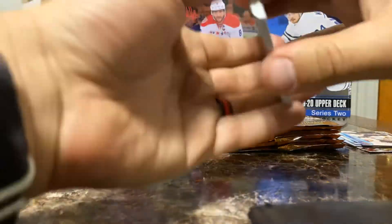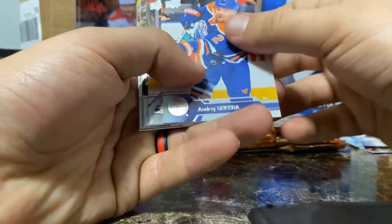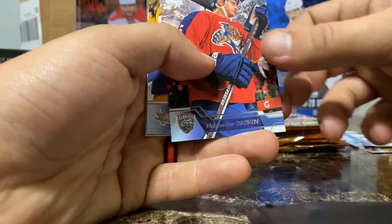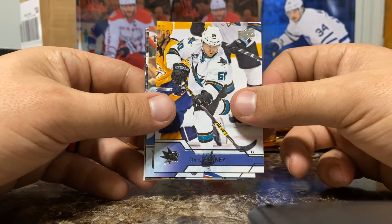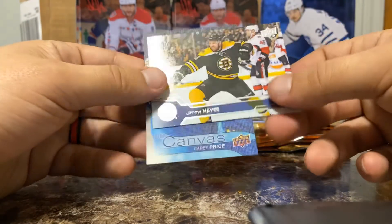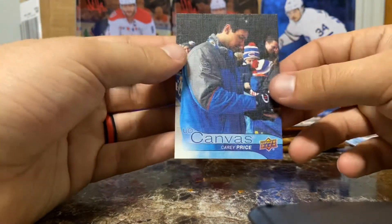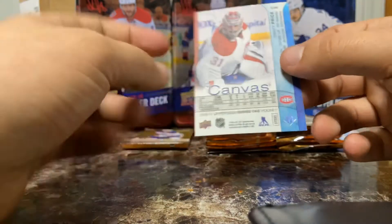Not really expecting to get a Relic out of this — not really Relic heavy, these Upper Deck Series 1 and 2. Andre Sekera, Getzlaf, Beaulieu, Barkov — still big on the Panthers. Chris Tierney — center. Dan Girardi, Jimmy Hayes. Beauty canvas — Carey Price. That's cool — signing some stuff for some kids. Looks like a Winter Classic, they look like they're outdoors. That's at the Winter Classic — that's a nice little card.